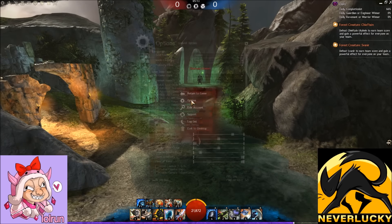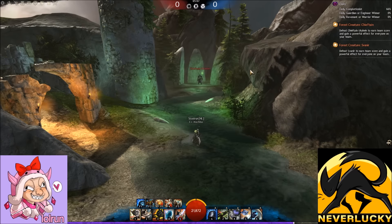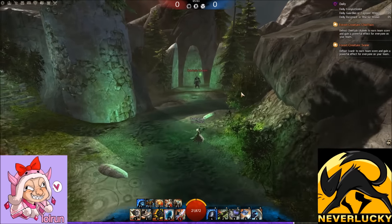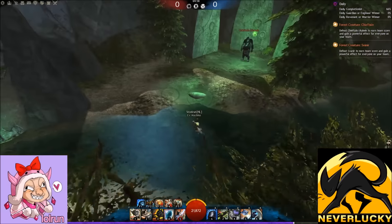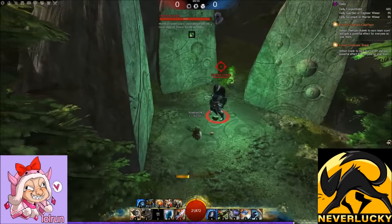You're also going to want to turn on another setting: Allow Skill Retargeting in your general options. It lets you change the target of your skill in the middle of your cast. It's good for most classes, but it's especially important on Engie because in the middle of your Rocket Charge, you can decide to reposition — just click on the target and it'll take you to it.